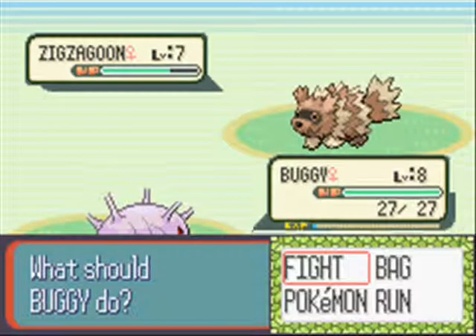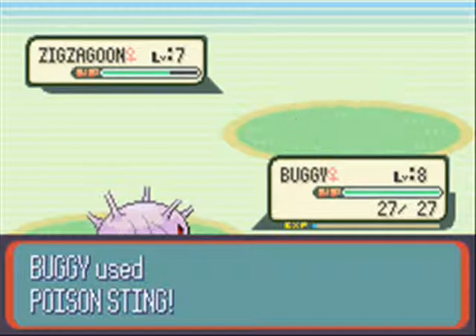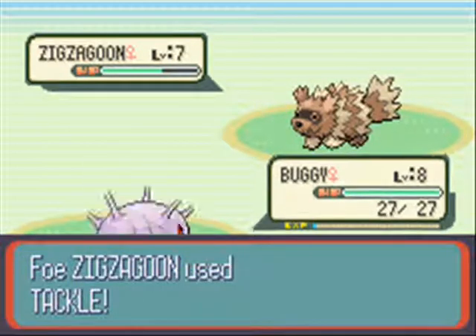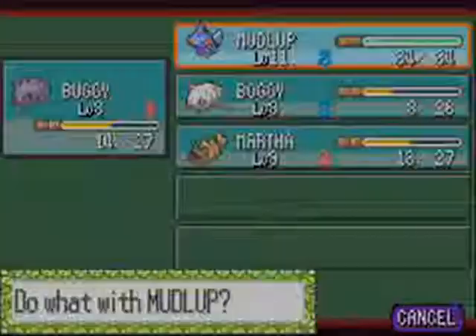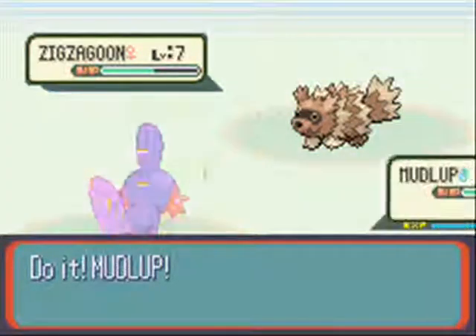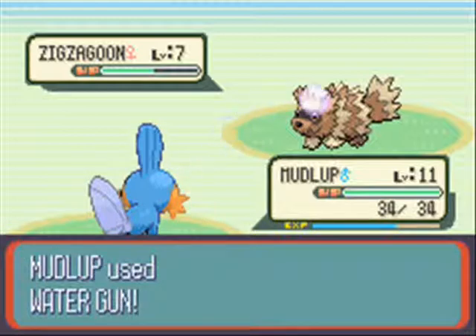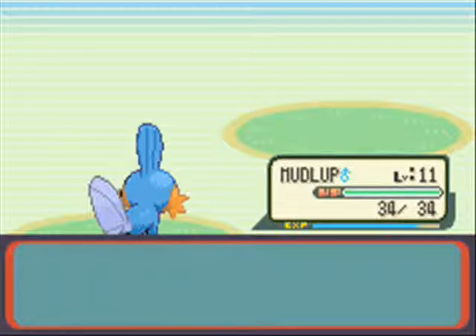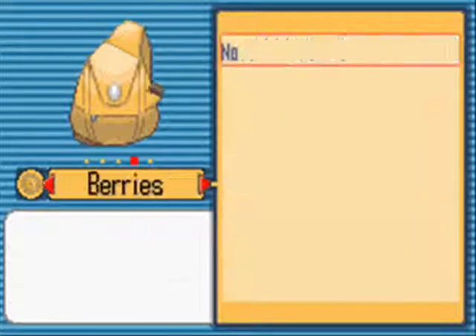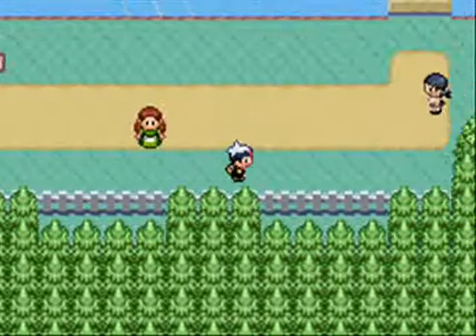These little mistakes happen all the time and usually they don't matter, but sometimes they do. For example, this Zigzagoon has been alive in battle for far too long - I should just switch out to Mudlub and Water Gun it. I'm concerned about experience, and because I was talking so much I wasn't keeping track. If that had been a crit we would have lost her. You gotta pay attention. Recording a Nuzlocke and doing audio commentary at the same time makes it a lot more likely you're going to screw up.